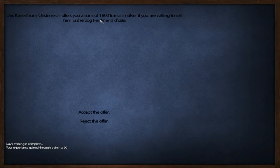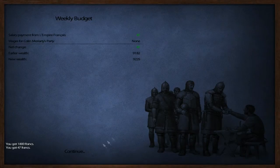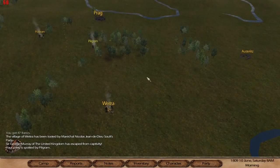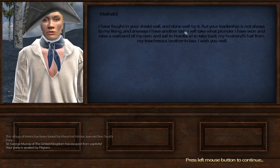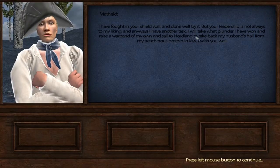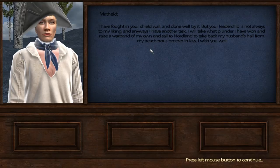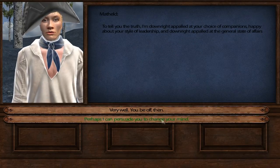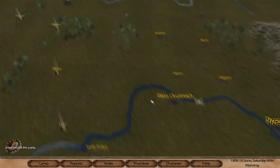A local character offers 1800 francs in silver for our prisoner — I didn't even know we had one. Sure, 1800 francs — good. That's unfortunate that we no longer have a thief since it gave us a lot of money. Then a companion speaks up: she fought in my shield wall and done well, but she's leaving to raise her own warband and take back her husband's hall from her treacherous brother-in-law. I cannot persuade her — off with her then. She did have the most charisma of all companions, so that's unfortunate.